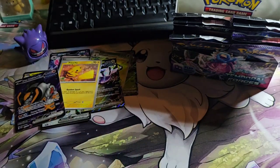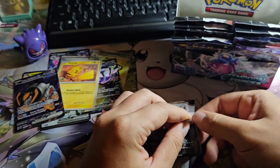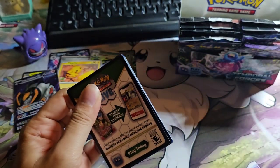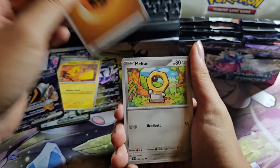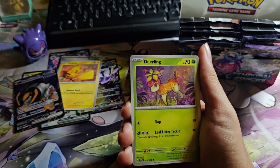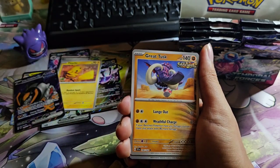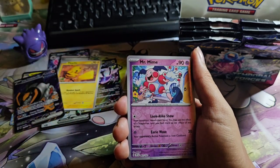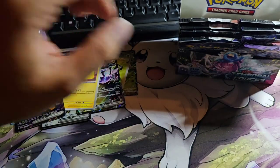Oh, a Holo Feraligatr — okay! Let's keep on going. One to the front: Meltan, Ceruledge, Totodile, Deerling, Cinccino, Sabre, Great Tusk, Mist Energy, Mr. Mime, Drampaw — okay, nice.